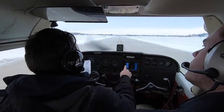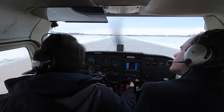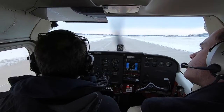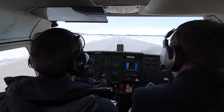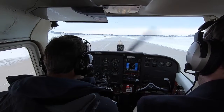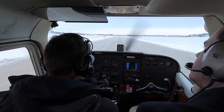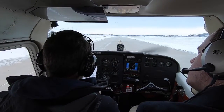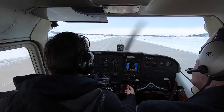Alright. We'll go over to ground. DuPage Ground, Skyhawk 4397 Quebec — we are clear of 2-0 right on golf. I'd like to go to Illinois Aviation. Skyhawk 4397 Quebec, DuPage Ground, taxi to parking via gulf foxtrot, cross runway 1-0 on foxtrot. That's gulf foxtrot, cleared to cross 1-0 on foxtrot, 97 Quebec. After landing: flaps up, carb heat off, strobes, and we'll lean the mixture 1 inch.